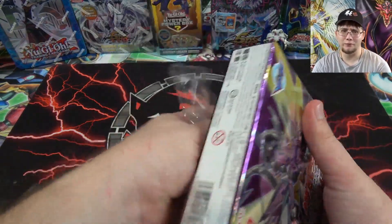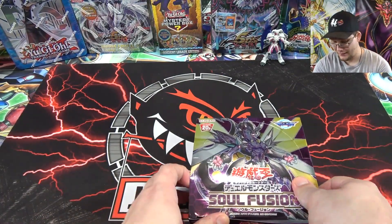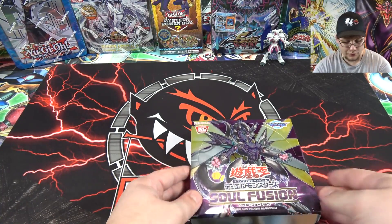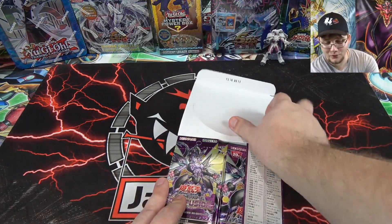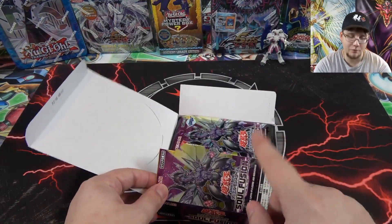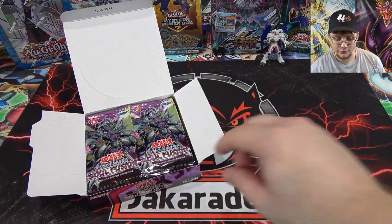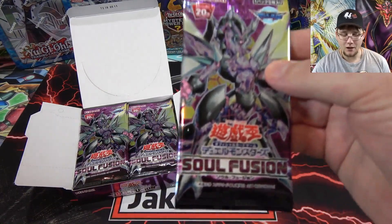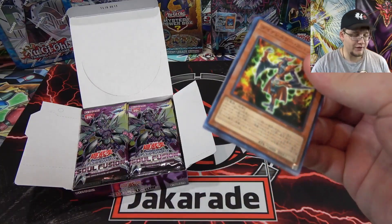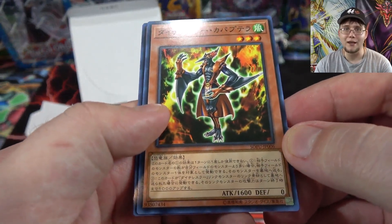I've gotten boxes from them for years now, so I definitely recommend them. Let's see what we get — I want the Galaxy-Photons more than anything, but you're also getting the new Cyber Fusion Monster on the front. There's just so much stuff in Soul Fusion, including Thunder Dragons — I should have brought them up at the beginning. Thunder Dragons are going to be meta, I'm saying it now. Also remember for Japan, hollows aren't guaranteed; we'll get guaranteed hollows when this set releases in English, and there's no first edition distinction for the Japanese release.